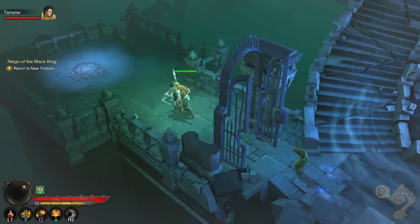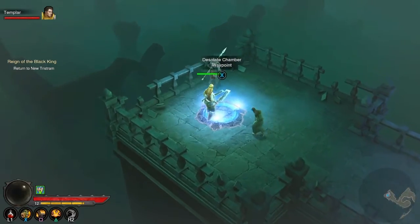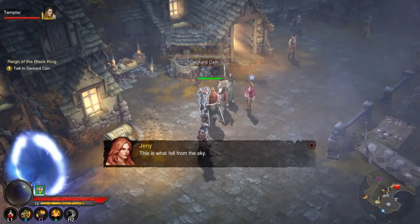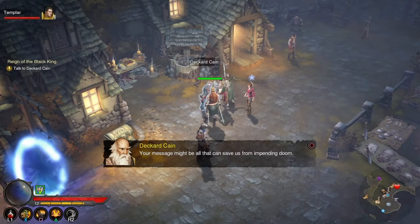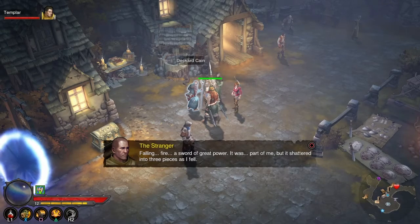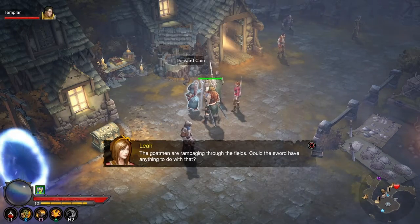He's such a feeble old man. Okay, we'll go back to New Tristam. So is this Deckard Cain? Let's talk to him. 'No man could survive such a thing — who are you? What are you?' 'A warrior, I think. I came bearing grave news but I cannot remember.' Deckard Cain says: 'Your message might be all that can save us from impending doom.' He tells us he fell, falling fire, a sword of great power shattered in three pieces — we have to find all three pieces and that'll help him remember everything.